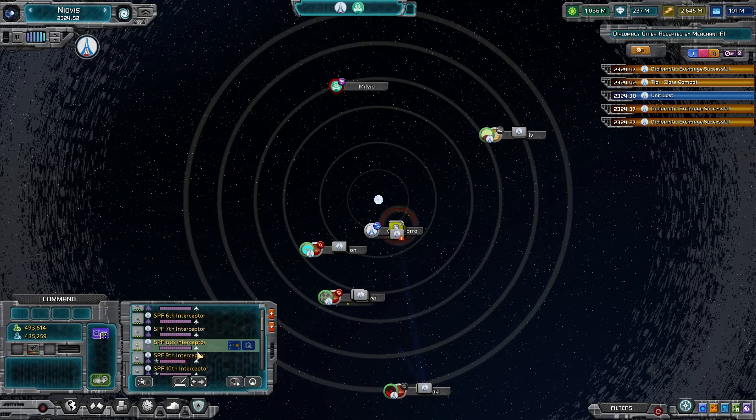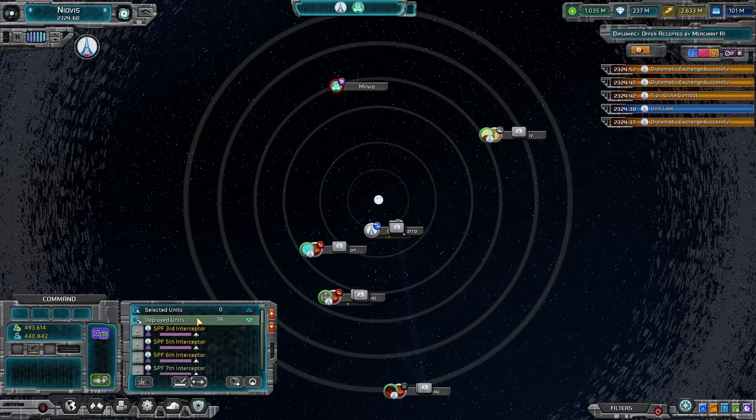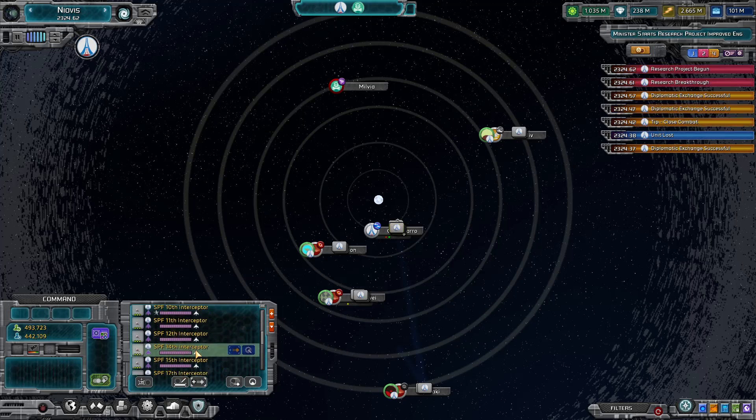So we're building a whole bunch of planetary explorers. The other thing of course is we're letting the governor do a whole bunch of stuff. We've got a lot of engineers. I wonder why. Well, we'll use them.